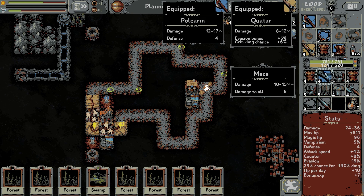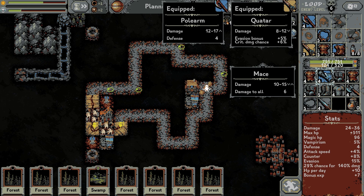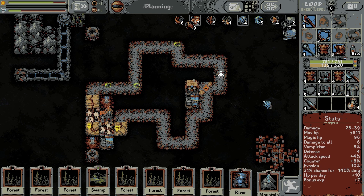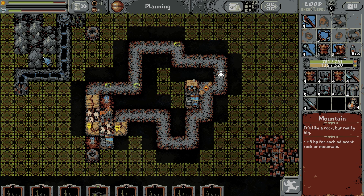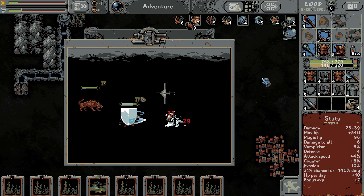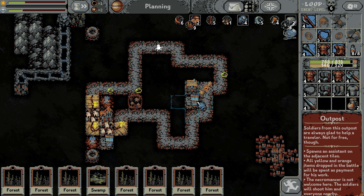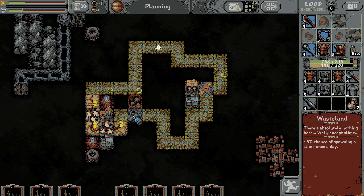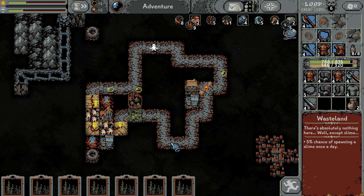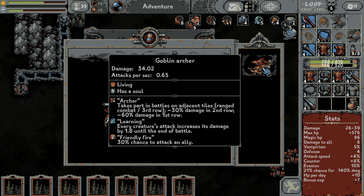That's better — 15 damage to wall, but losing 5 evasion. I really want that extra bit of damage. Right now we've got shockingly few thickets, we haven't even got a bookie nook yet. I could put a vampire's hat there. There we go, we've now changed that up — it's now a goblin lookup. Sadly even swamps aren't enough to get rid of goblins — they can get used to anything. Adds a goblin archer to battles on adjacent tiles. Each creature's attack increases its damage by 1.8 until the end of battle. Friendly fire: 30% chance to attack an ally.